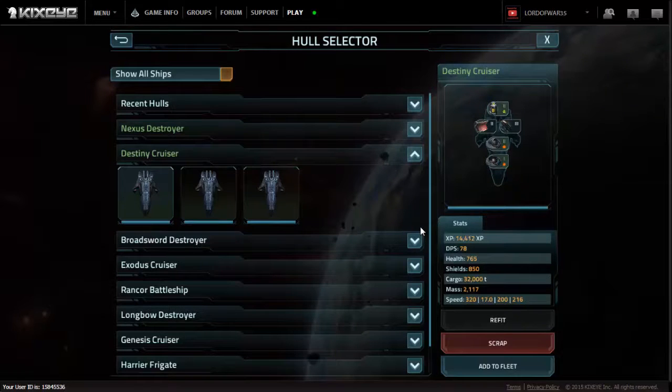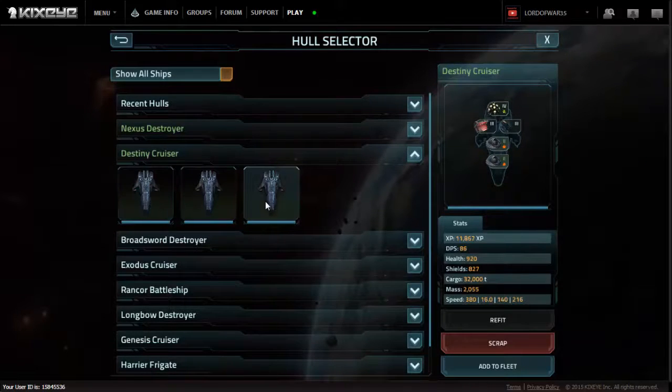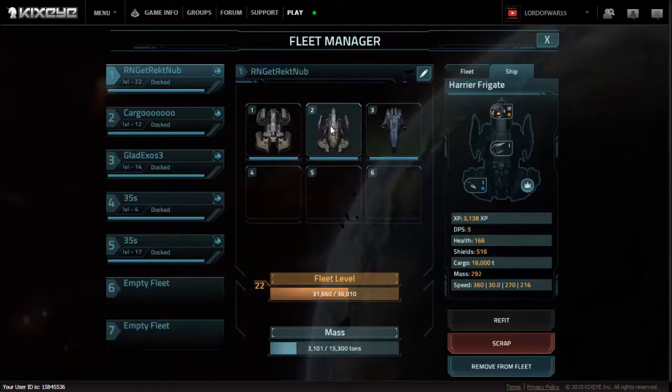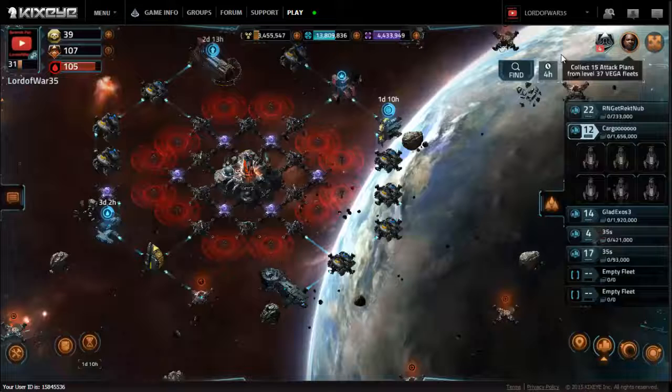I don't even think it's going to be possible to destroy any self-respecting level 25 base at this point. We get three — of course we get three. We don't get the Recharging Shield one. Here is our ultimate basing fleet: a Decoy Talon Frigate to protect our one Railgun Harrier Frigate with some massive firepower, and our Destiny Cruiser. If this isn't an MLG basing fleet, I don't know what is.